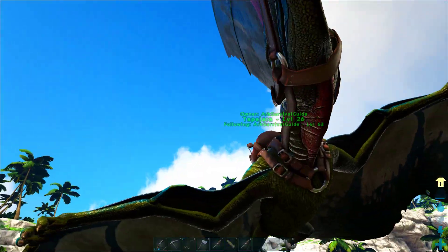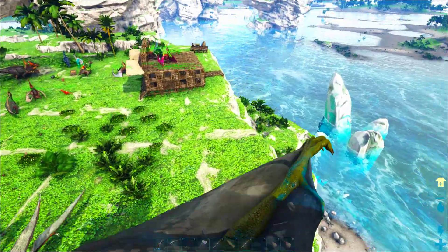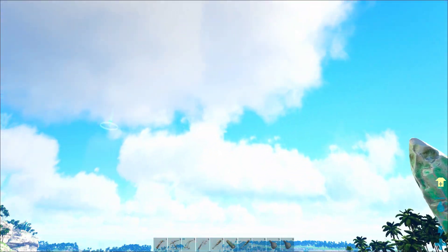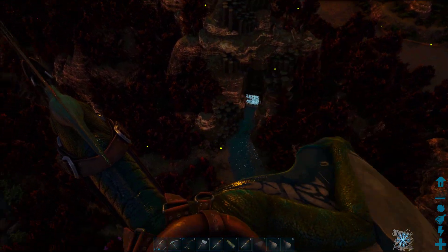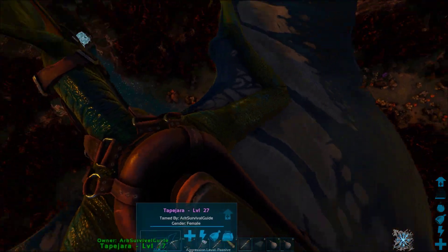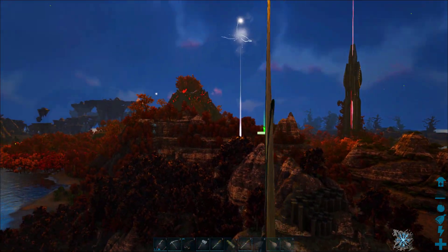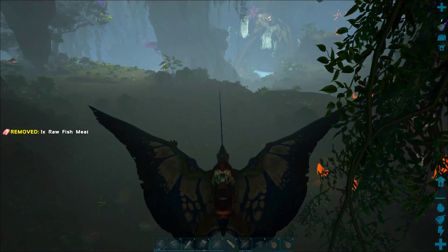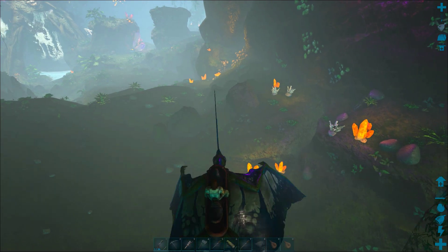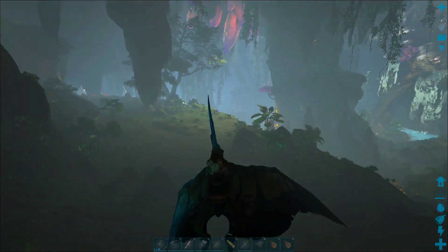Once we've got everything together, we're going to load it all up on our flyers, and I'll show you a trick that lets you stay airborne forever so we can fly across the entire Crystal Isles map without ever touching the ground. We'll do a quick tour all the way from the White Shoals up into the Floating Islands, and then show you the most epic base location in all of Crystal Isles - probably all of Ark - and give you a tour of that cave.